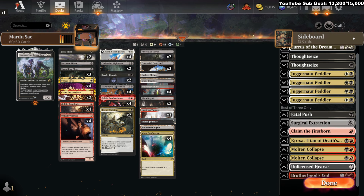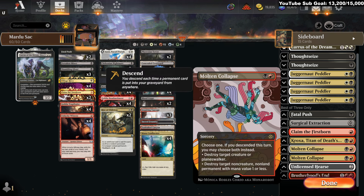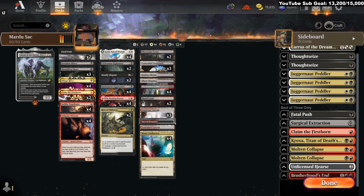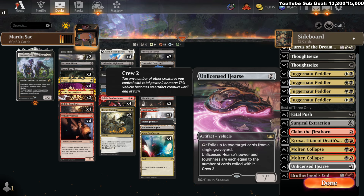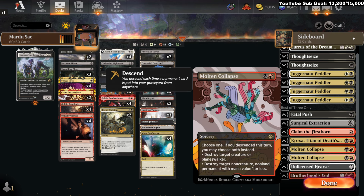You've got some Surgicals, Claims, Broxa for the Graveyard matchups, Molten Collapse as removal, Unlicensed Hearse, and then Brotherhood's End. Some decks bring in Portable Hole and get white. I was just playing a deck that had Portable Hole and got absolutely decimated by my opponent's Brotherhood's End. Molten Collapse also has the less-played mode.